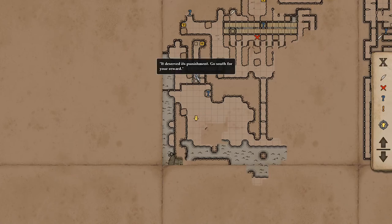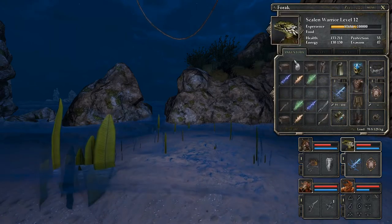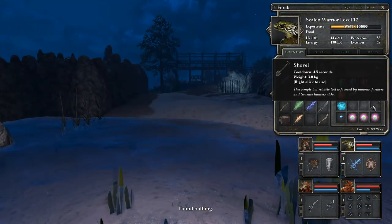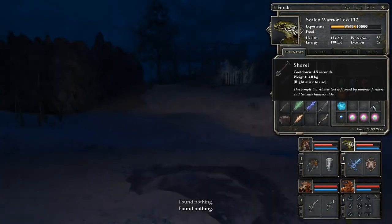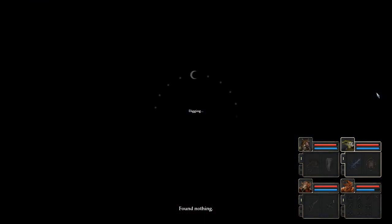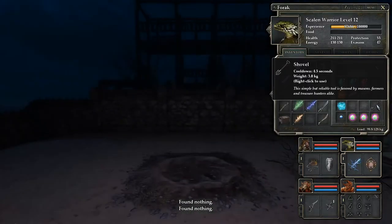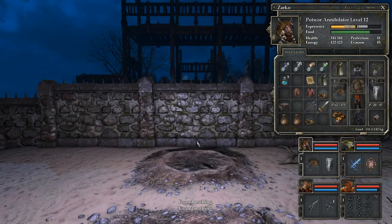It deserved its punishment. Go south for your reward. So directly south just leads to this - a suspiciously raised patch of ground. Suspicious enough to dig. I tried it. Let's do this. I strongly suspect this will lead nowhere, but be not afraid to dig, especially here - just check all around south of the spot I was told to go south from. Nothing. Okay, well, I checked.